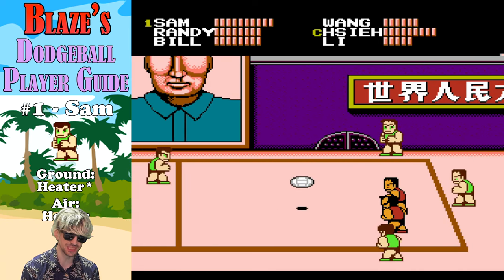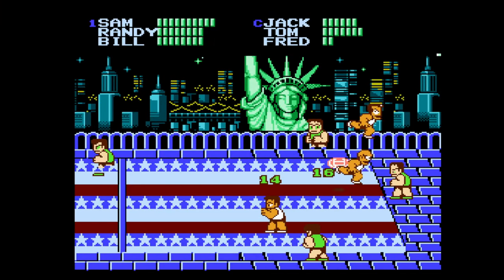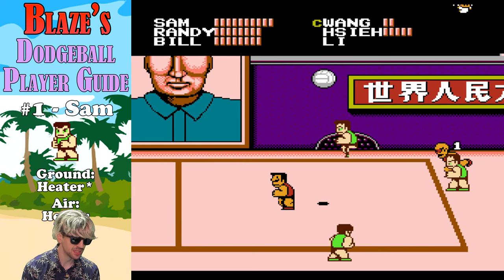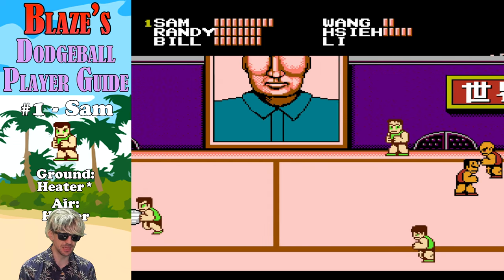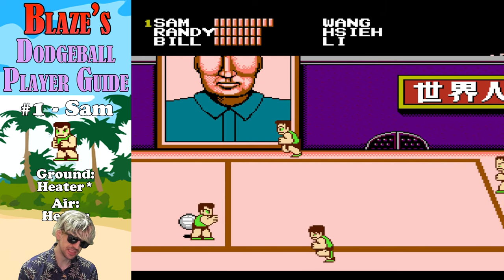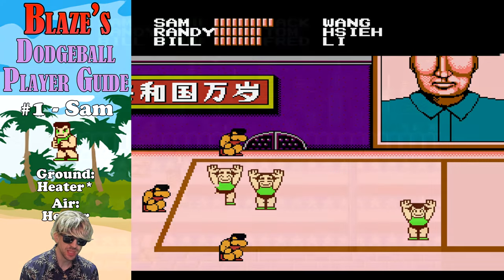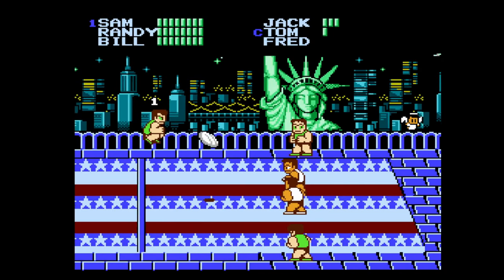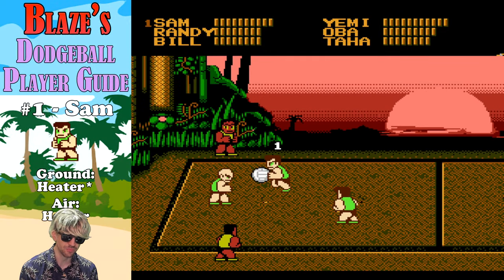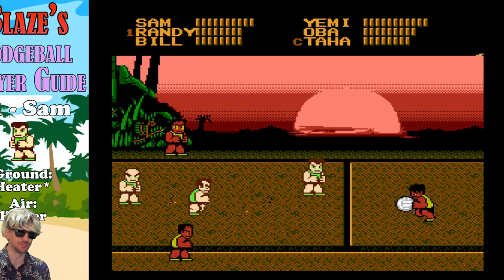Number one — no one was going to displace Sam. He has the heater on the ground. The asterisk means this goes through multiple players on the other team and doesn't stop unless somebody catches it. Just keep feeding Sam the ball. Once it goes through everybody, have your outside guy pass it back to him and repeat the process. In the air he has the same looking shot — it's a bit more powerful, but it only hits one member. That's my ranking list of the dodgeball players of Team USA in Super Dodgeball.